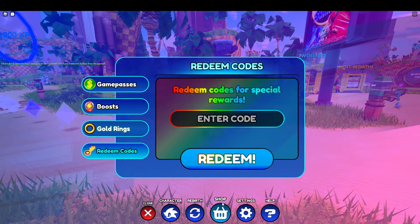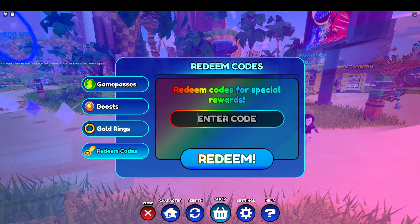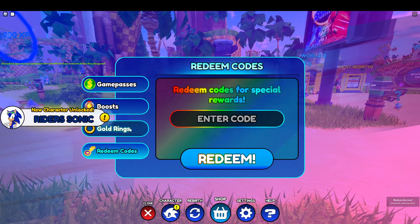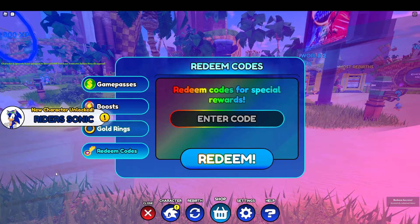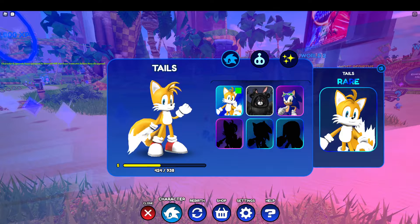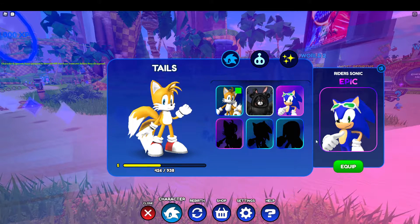So you go to here — it's at the shop — and then you see this. So then you can put in the code, and it's called Riders. This code right here is going to give you Riders Sonic. That's what I got right there, and that's like an Epic. So you have the Rare and then the Epic, so that's pretty good.